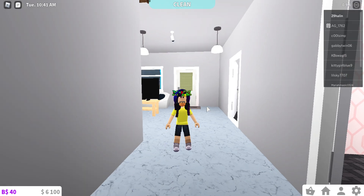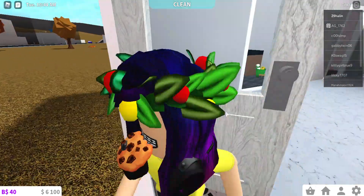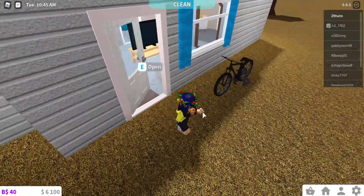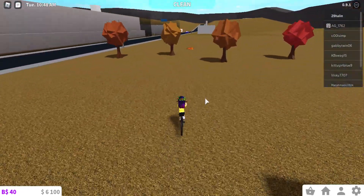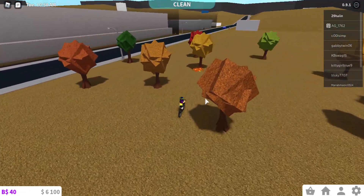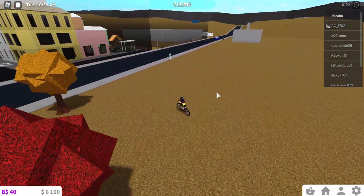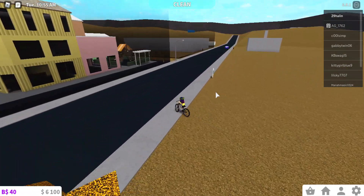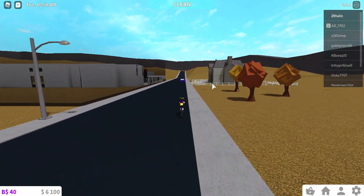Hey guys, it's Hannah and today we're gonna be playing Welcome to Blocksburg in Roblox. Blocksburg just updated to the Halloween update — you can tell there's a lot of trees and everything's orange and red and yellow. I'm pretty sure they added something else besides all of this, so I'm just going to bike there.